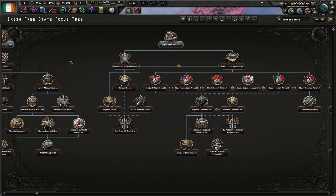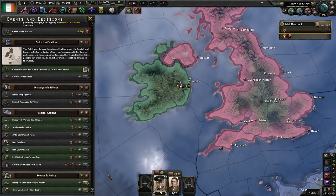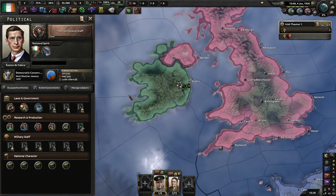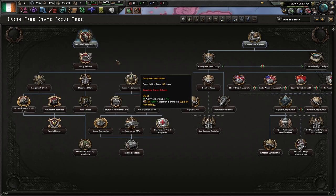There's a lot of twiddling your thumbs waiting for things to happen. Go for the General Staff, then Army Reform. Once you have Army Reform complete, that will unlock training exercises. Every so often you can spend 5 political power and 100 infantry equipment for 100 days, and we gain 10 XP out of that — just something to help build up some XP.